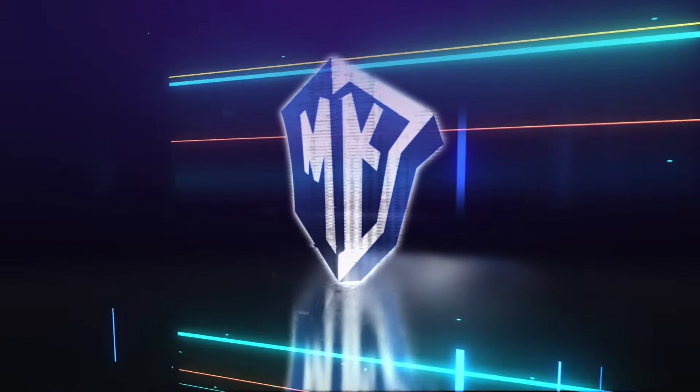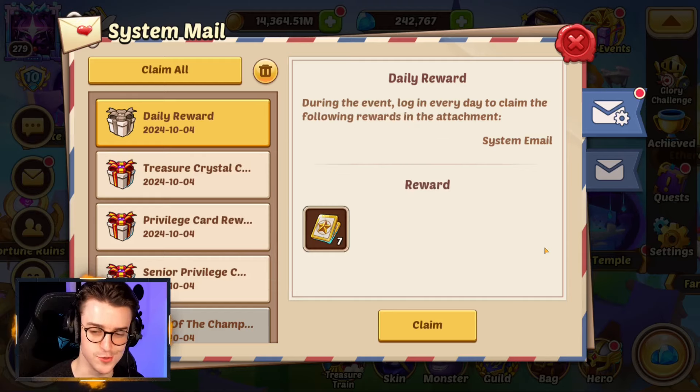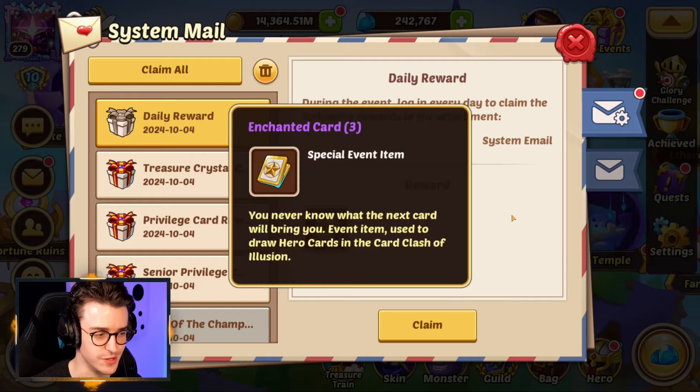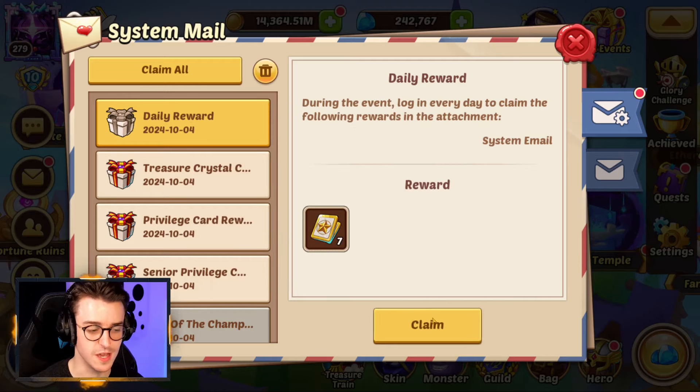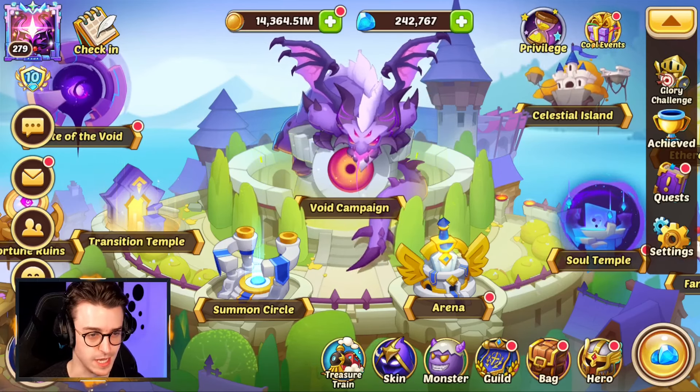Let's go ahead and take a look at this week's event for Idle Heroes. This is now the third time Card Clash of Illusion has shown up, so we're getting the usual stuff — every day you're getting seven enchanted cards and these will help you complete the event. Make sure you log in every day and collect them.